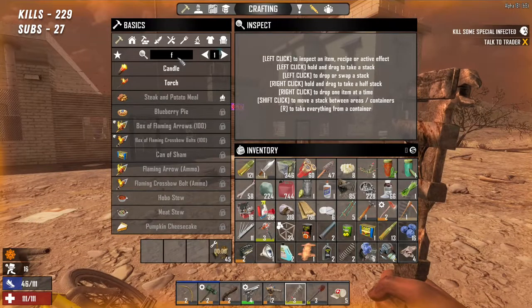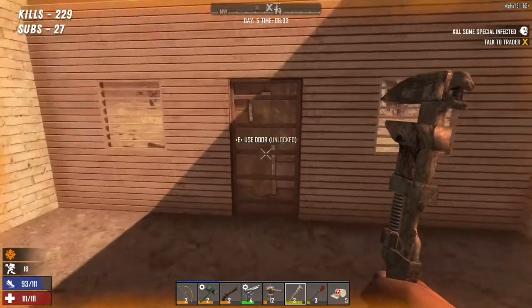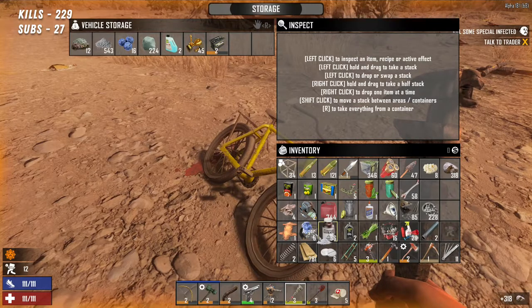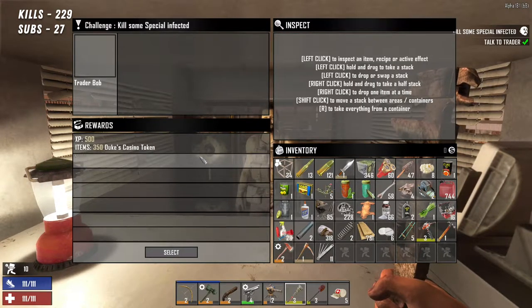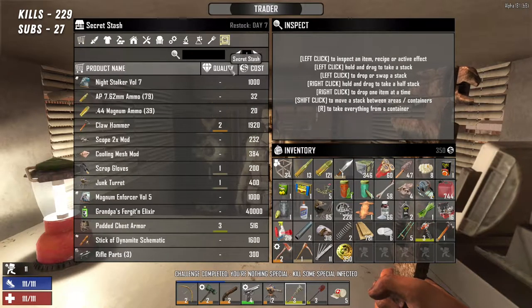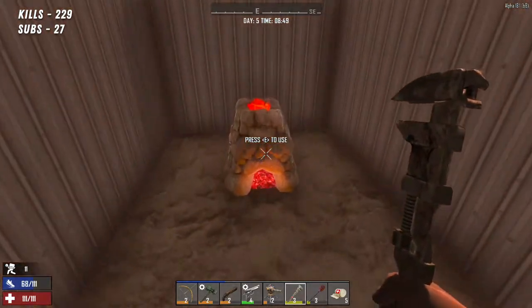Okay, here we are at the trader. 500 XP and 350 quid — that's pretty disappointing, Bob. Have you still got that motorbike for sale? Yes. I'm coming back for that motorcycle — you better not sell it to anyone else. Just keep a hold of that motorcycle because I've got enough money and I'm going to buy it.